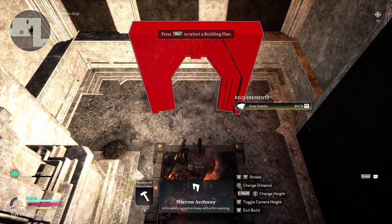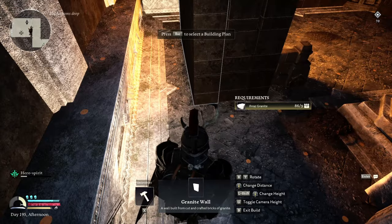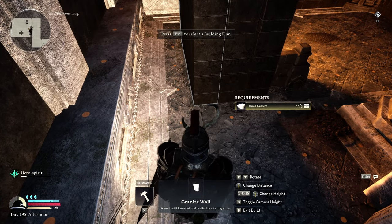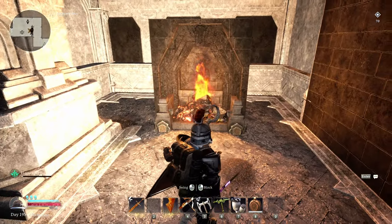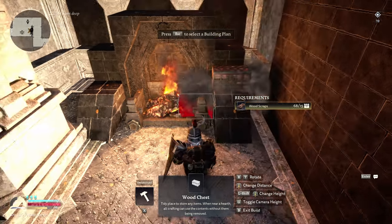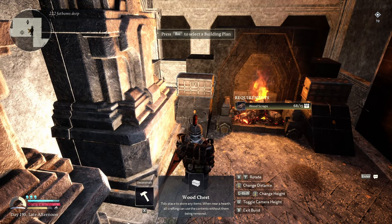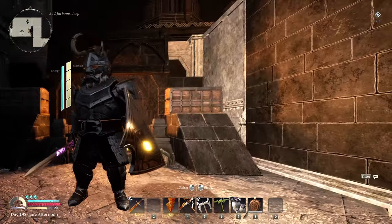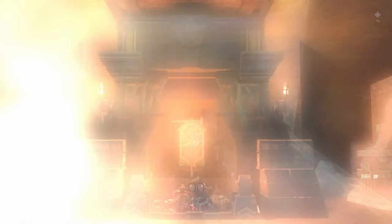Add some flavor to your base build by slapping a doorway down right behind your hearth's desired location. Then go into your wall selection and pick a wall to fill in the doorway. This can create a chimney build-out to make those hearths look more homey. I like to throw up some sloped corner walls and shelving for storage boxes, plus a crown to the chimney for that little extra detail. Done are the days of boring hearths.